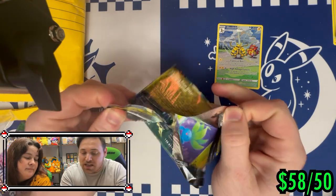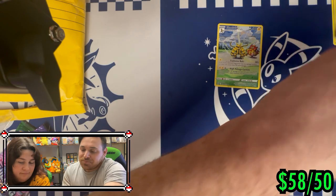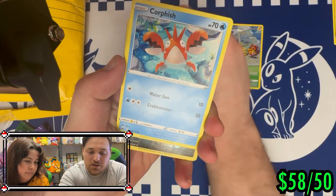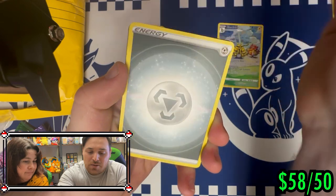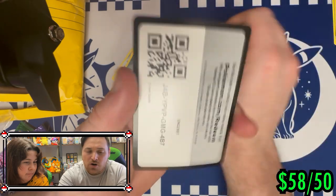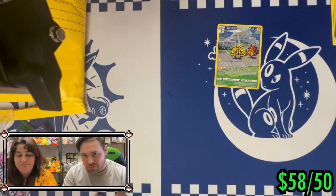Now it is time for mine — but all that matters is that Evolving Skies pack, trying to hit something big. Here we go: Oddish, Seel, a Potion, Archen, Corphish, Hoopa, and Yanmega as our regular rare. There's nothing else in this pack so we will give away the code card — there you guys go at home. I never pull anything.